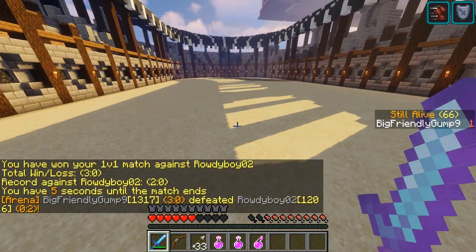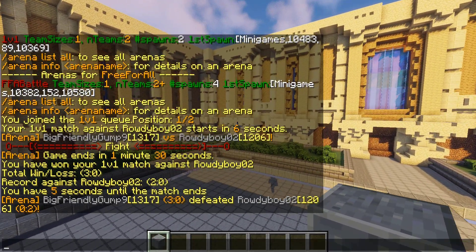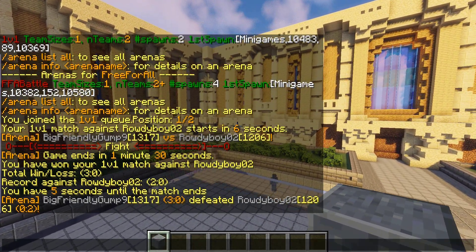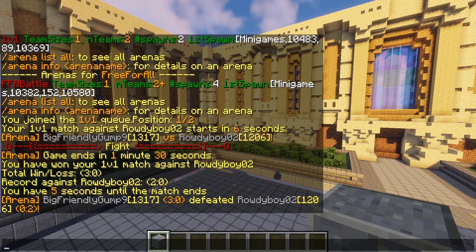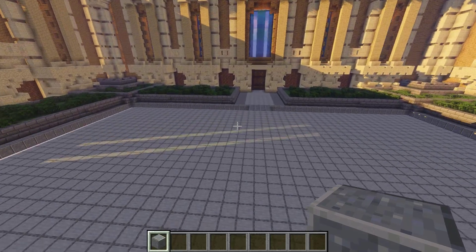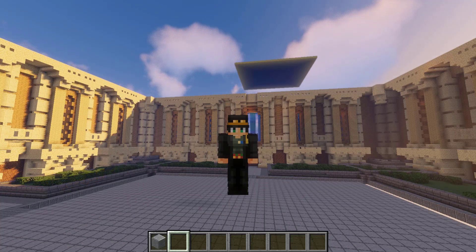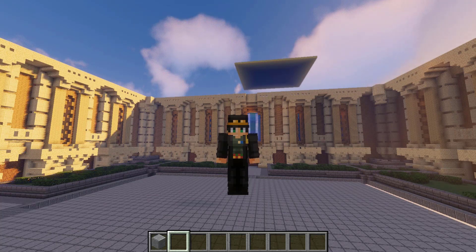At the end of the match, as you can see, we do have a record listed — we are 3-0 and Rowdy Boy is 0-2. That actively affects your ranking, so the more wins you get and the more wins you have against high-ranking opponents, the better your rank. That's all in the Battle Tracker plugin, which is an add-on for Battle Arena, but I'd say it's a must-have. That was a simple tutorial for the Battle Arena plugin, mainly covering arena setup. I'll leave a link to the plugin and the server IP in the description below — thanks for watching, peace!